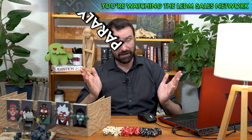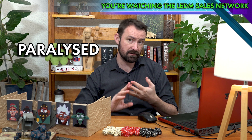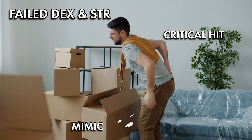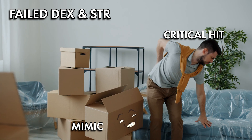And then we have the little variation called paralyzed. Paralyzed is the same: incapacitated, can't move, can't speak. Attacks have advantage. Automatically fail dexterity and strength. And any successful melee attack is a critical hit, whether they're prone or not.